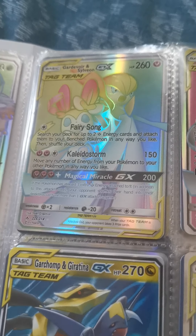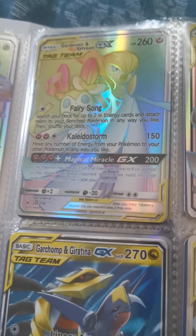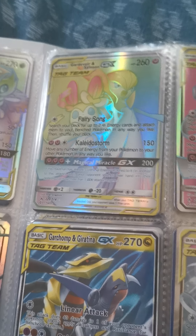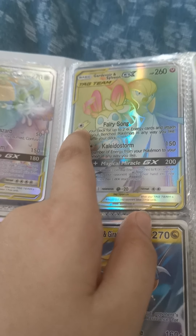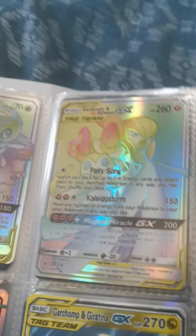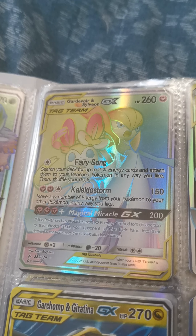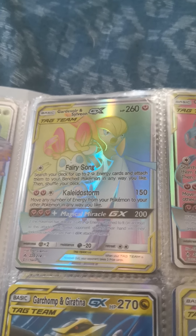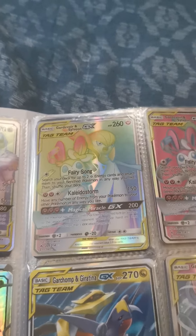Now we move on to Gardevoir and Sylveon, 260 health. Fairy's Long Search: search your deck for up to two fairy energy and attach them to your bench Pokemon in any way you like, then shuffle your deck. You need one anything energy. Kaleidostorm does 150 damage — move any number of energy from your Pokemon to your other Pokemon in any way you like.